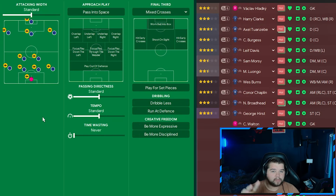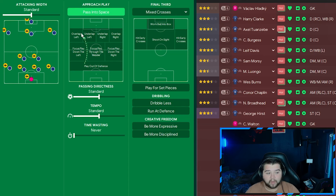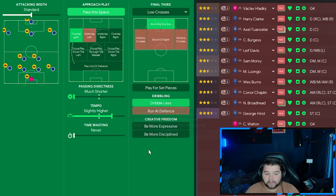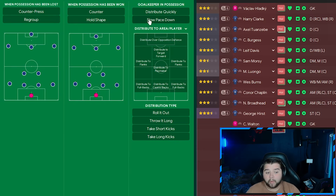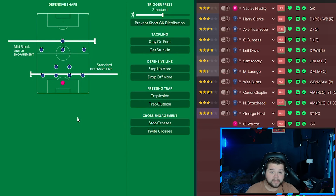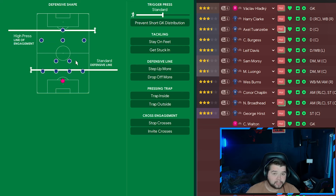The clean slate style is on positive — going down one from attacking — in terms of mentality. We pass into space, overlap left — Leif Davis must still get involved because that's where he's at his best. The final third is set to low crosses and we work the ball into the box in this variant. Directness is much shorter in possession. Tempo is still slightly higher, but to counteract that and ensure we're possession-based, dribbling is set to dribble less. In transition: slow the pace down because we're running the clock — but if playing this from the first minute, don't have slow pace down on. Counter-press is selected, play to the centre-backs while taking short goal kicks. Out of possession: standard defensive line, high-press line of engagement, trigger press on more often, and prevent short goalkeeper distribution.